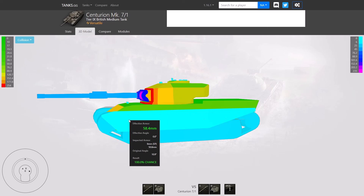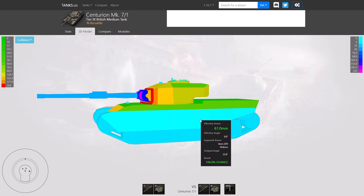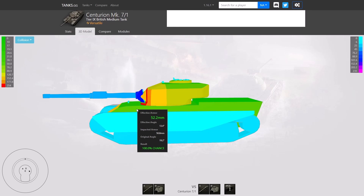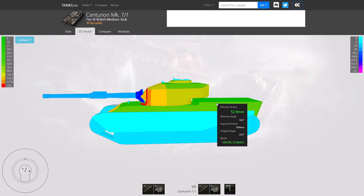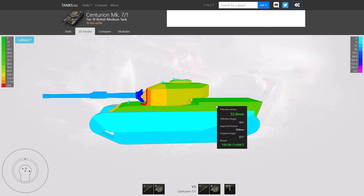The upper plate comes out to 196mm effective. The sides have spaced armor because of the shield over the bogies — 6mm of that plus 50.8mm of actual hull side, coming out to about 83 or 140mm depending on where you're looking. If you can get the sides of a Centurion 7-1, you should be able to pen it. The difficulty is getting it to come out of a hull down position; you'd need to charge alongside it and pump rounds in above the shield over the wheels.